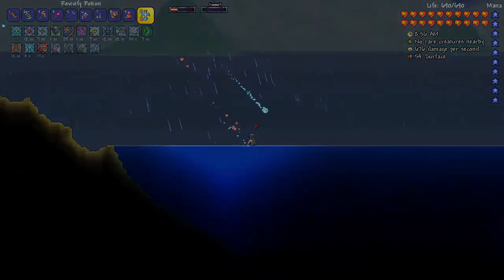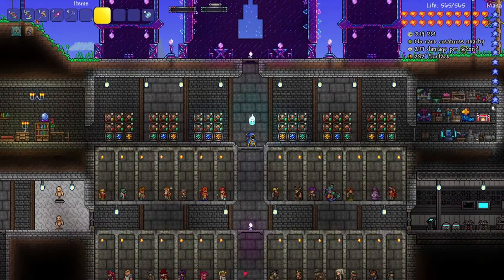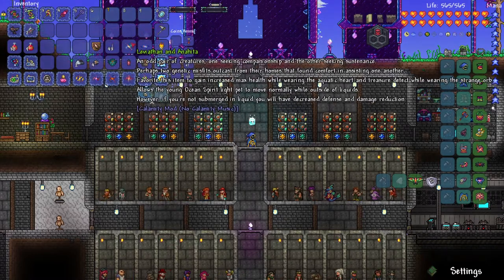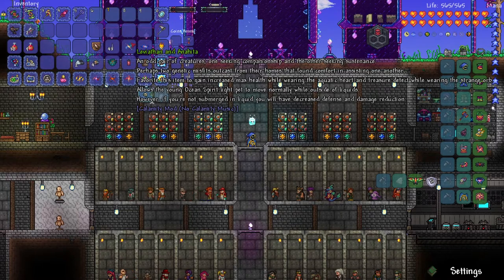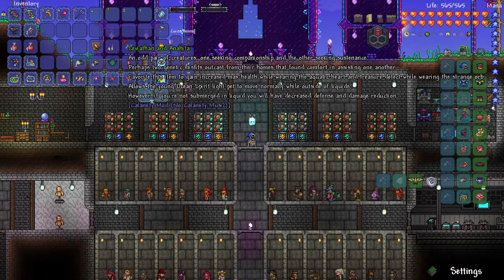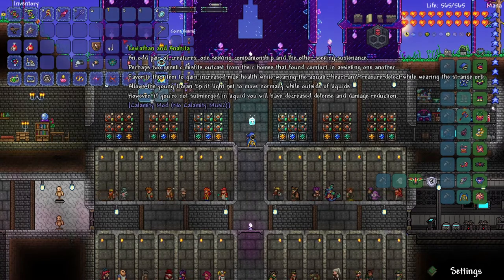That was a pretty fun fight. Let's check out the loot and start with the lore as always. Leviathan and Anahita — 'An odd pair of creatures, one seeking companionship and the other seeking sustenance. Perhaps two genetic misfits outcast from their homes that found comfort in assisting one another.' There's an item to gain increased max health while wearing the Aquatic Heart and treasure detection while wearing the Strange Orb. The Strange Orb allows the Young Ocean Spirit light pet to move normally outside of liquids, but if you're not submerged you'll have decreased defense and damage reduction — not very good.